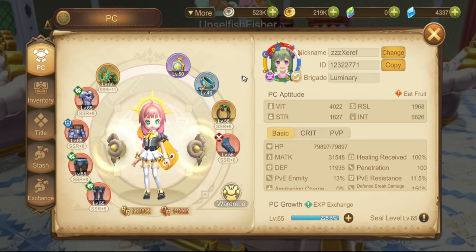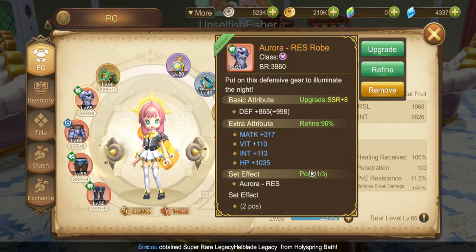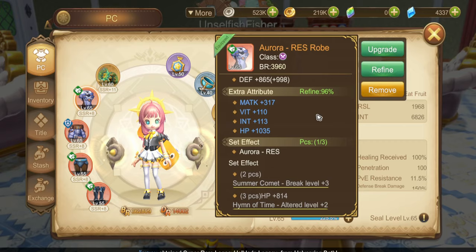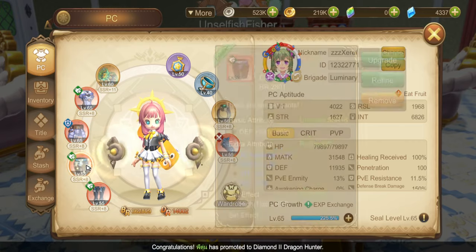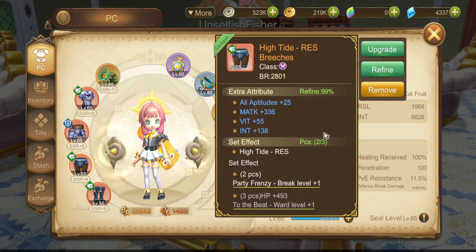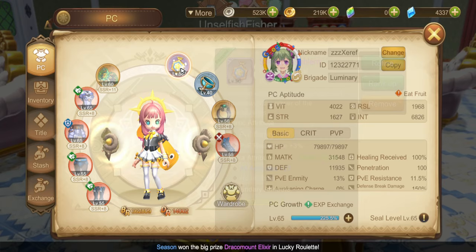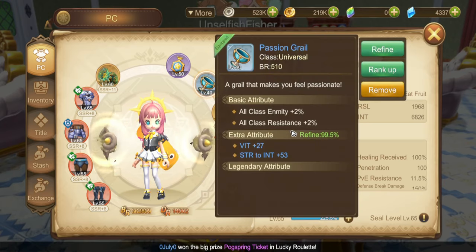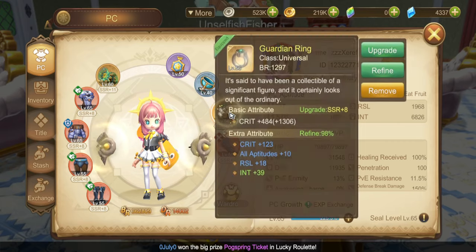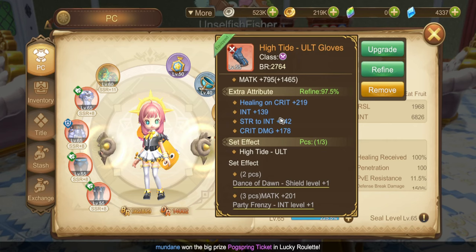Here are my gears: Level 60 Weapon, Level 60 Robe, Level 60 Waist Guard, Level 55 Britches, Level 55 Boots, Level 50 Emblem, Level 40 Grail, Level 55 Ring, and Level 55 Gloves.